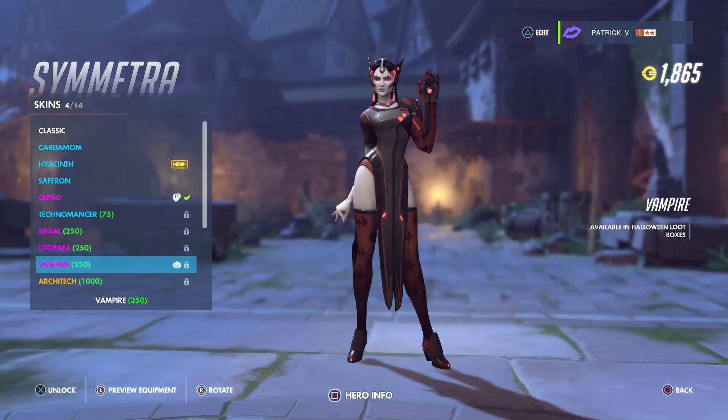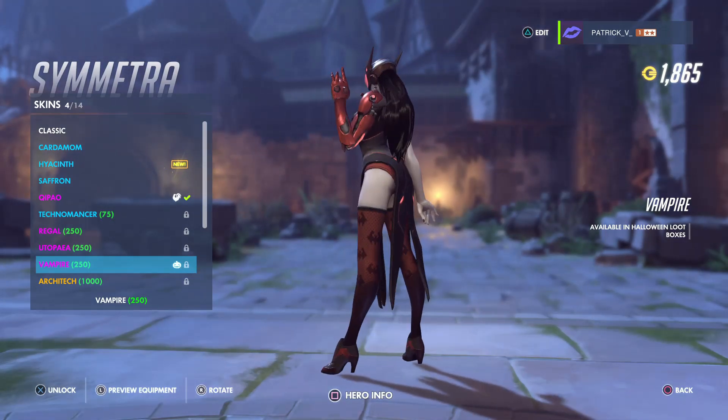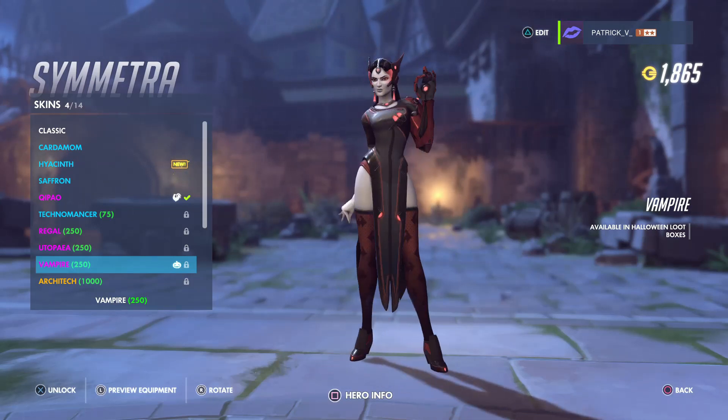Next up is Symmetra, and the first one is called Vampire. Only 250 coins. Looks pretty sweet as well — nice color combination.